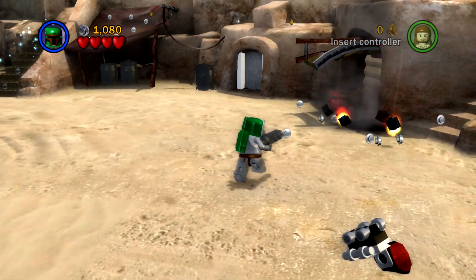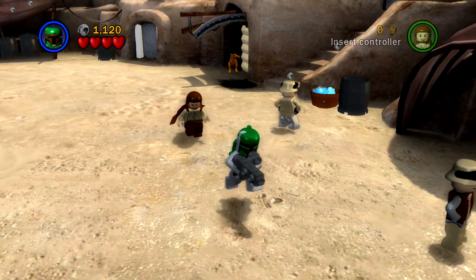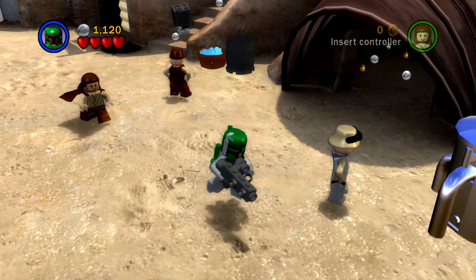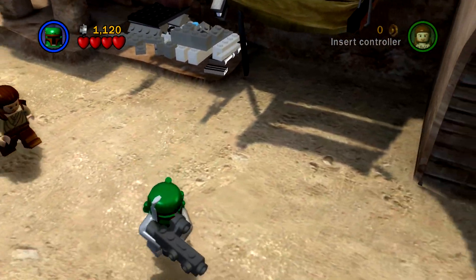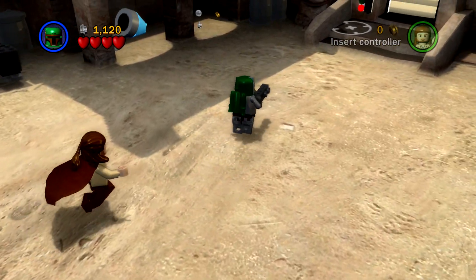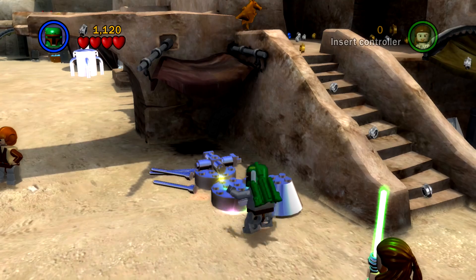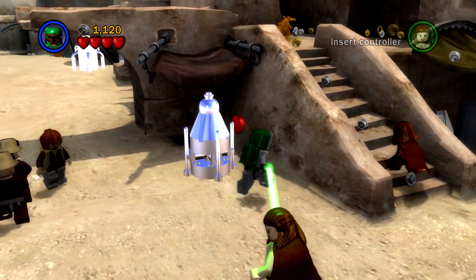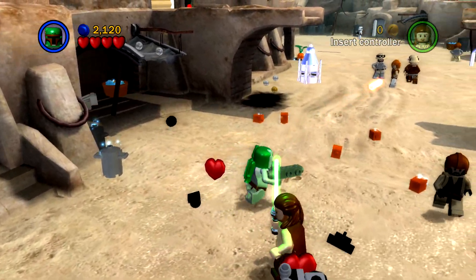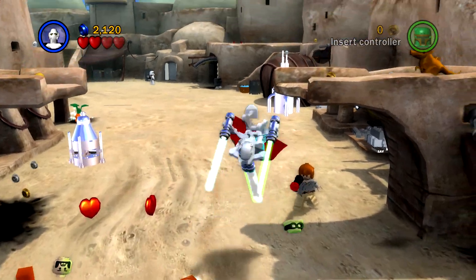The First Order Siege of Takodana gives you a different perspective of the assault on Maz Kanata's castle. You storm Takodana with Kylo Ren and the First Order in a quest to capture Rey and BB-8. Playable characters include Jashco Phurus, Rosser Wino, Strono 'Cookie' Tuggs, Thromba, Laparo, and the Jakku Freighter. I have no idea who any of those people are — they're famous for putting background characters in these packs. Aurra Sing appeared in Episode One for like three seconds and became incredibly popular.